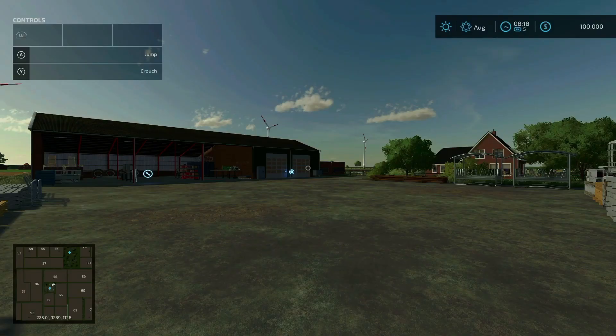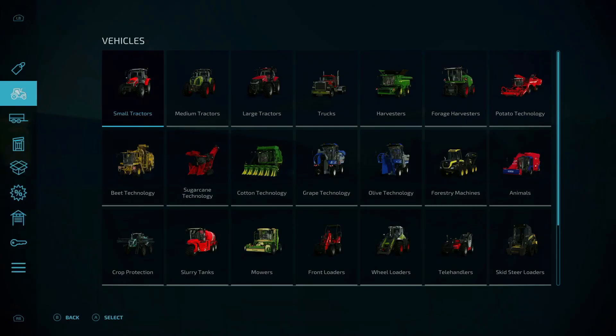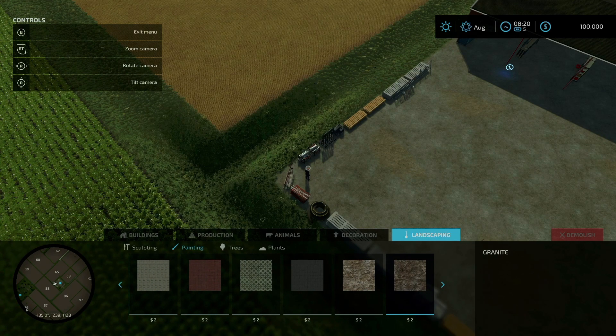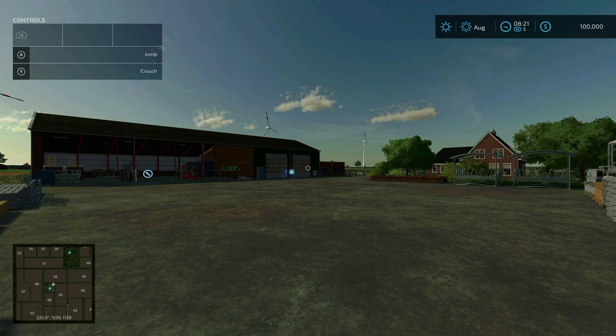There is nothing under the buy menu that's mod-specific to this map, but under build mode there is nothing until you get to the landscaping tab. If we take a look at the painting section, there are several additional paint swatches — very nice. That is it for the mod-specific items on this map. Now this is where we're going to switch things up.